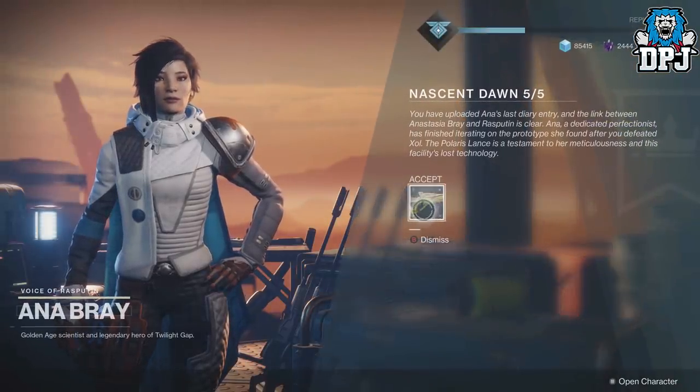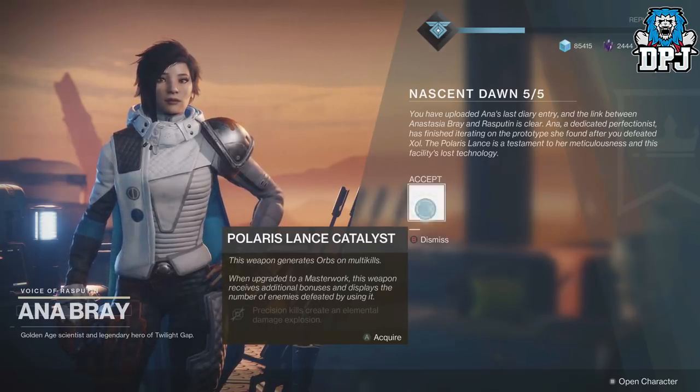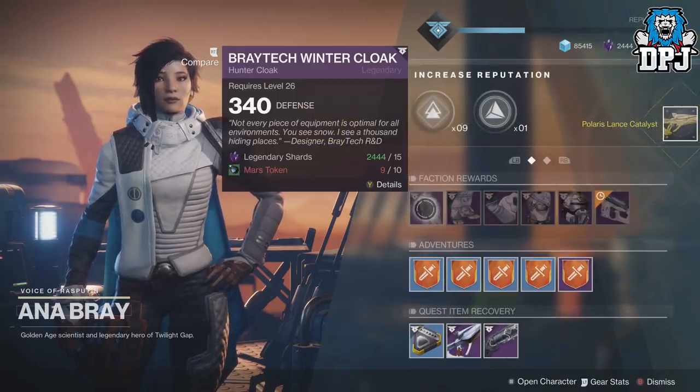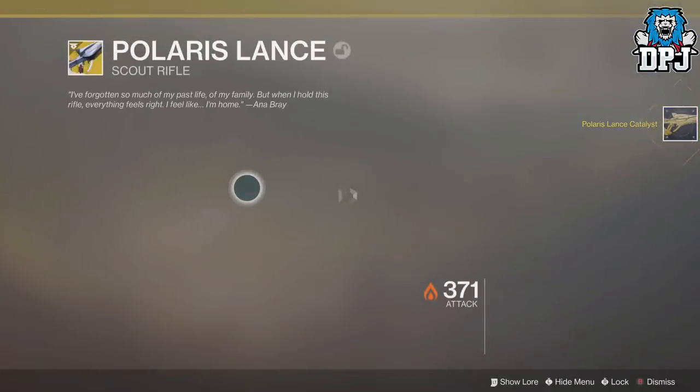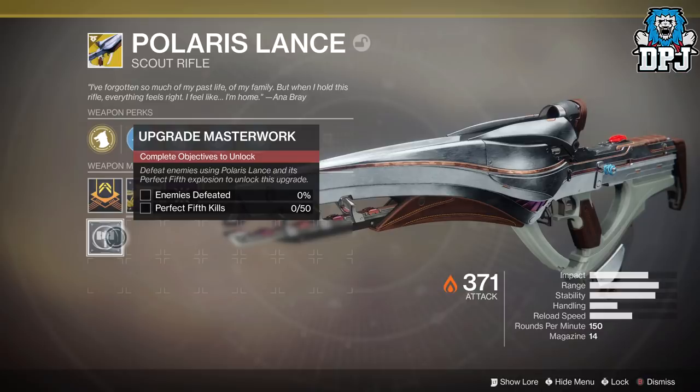Once you have applied the catalyst to the Polaris Lance, the next step in unlocking the Masterwork version is to kill enemies and get 50 perfect 5th kills. There are two locations where you can get this done quite easily, which I'll show you today.